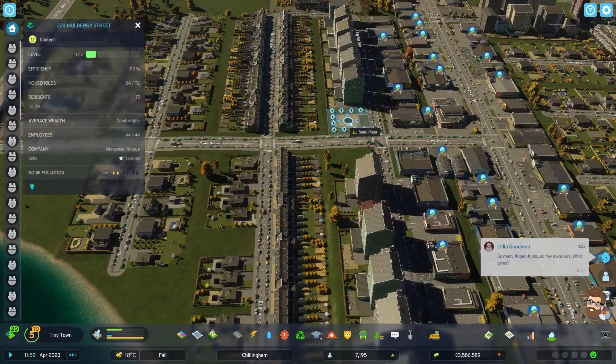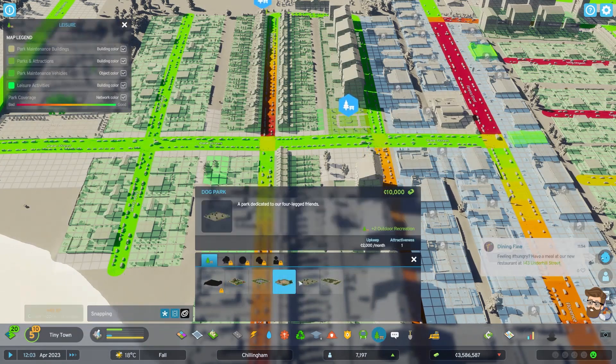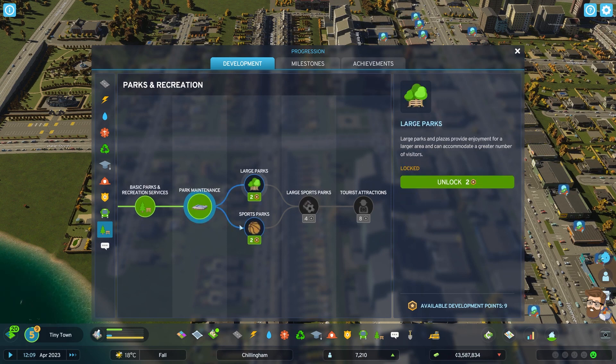We got a small plaza here. Let's see if we can get a playground down here — a tiny playground. We can actually go to larger parks, so let's do that. For park maintenance, unlock that. Sports parks are available too for me.